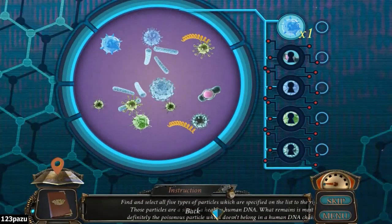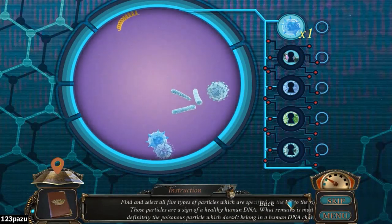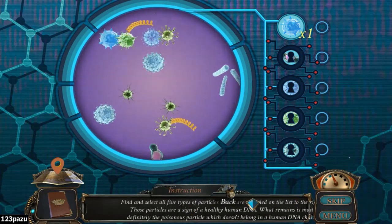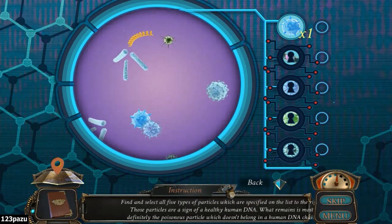Alright, time for a puzzle. Find and select all five types of particles which are specified on the list to the right. Those particles are a sign of healthy human DNA. What remains is most definitely the poisonous particle which doesn't belong in a human DNA chain.